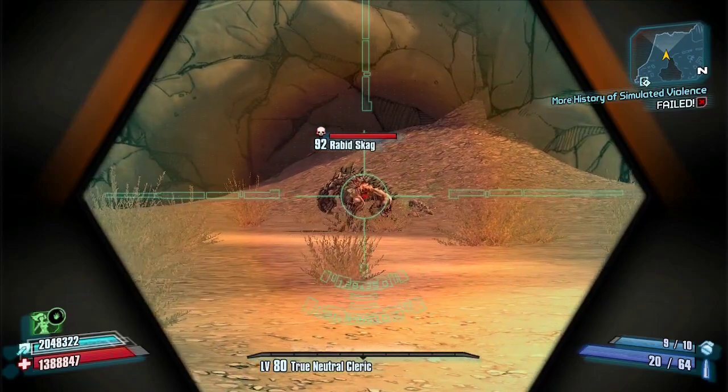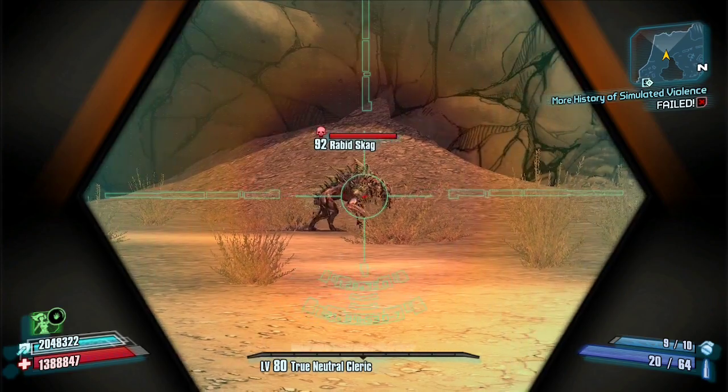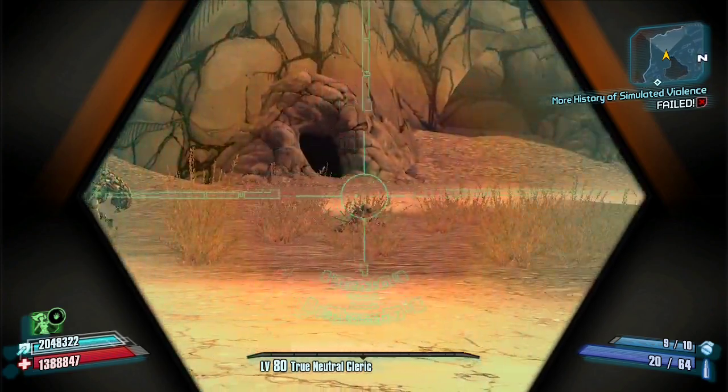The obvious thing is they run faster than a normal Skag does and they can outpace the player. So running in a straight line away from them will absolutely not work.